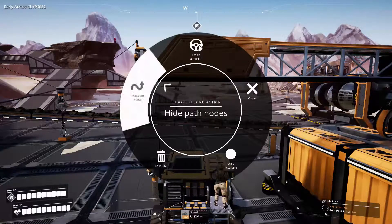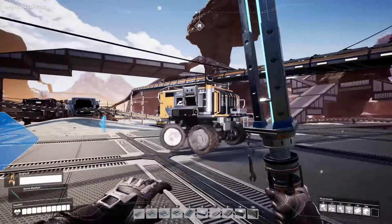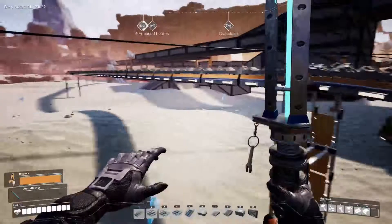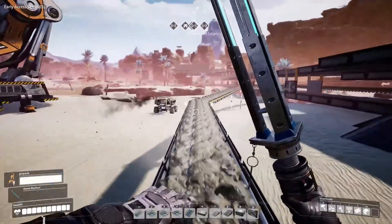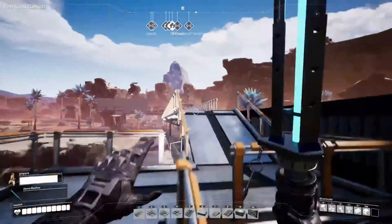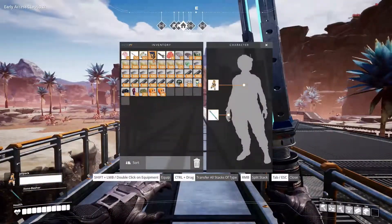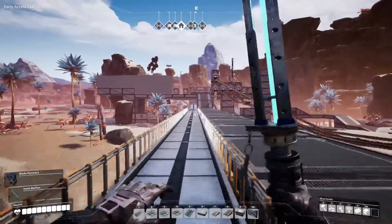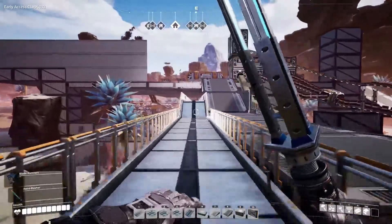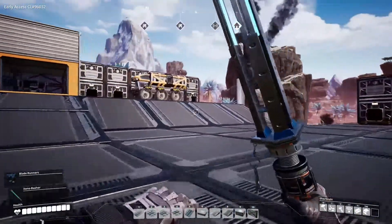All you've got to do is go and enable autopilot, hop out, and then let your tractor take its course. I believe the same thing is true with the truck, although I haven't tried autonomous mode with the truck. But let's go try that now. Let's make sure that everything is the same. Let me throw on my new legs — the way I can run and jump really, really high. We'll check out the truck and make sure that the autonomous mode is the same.